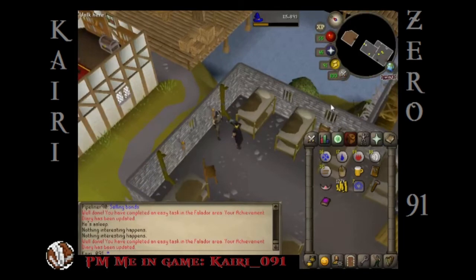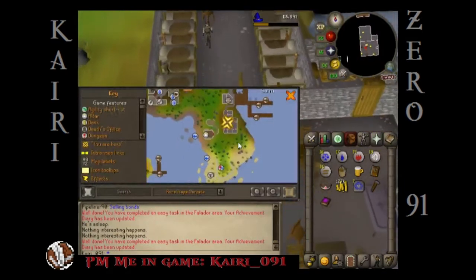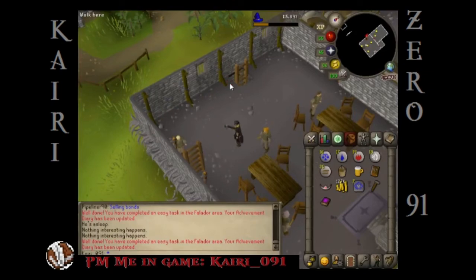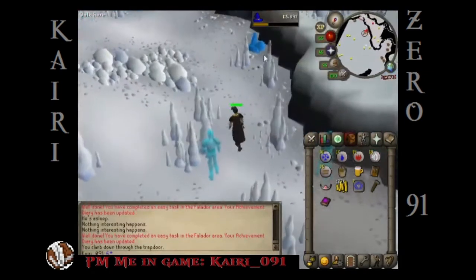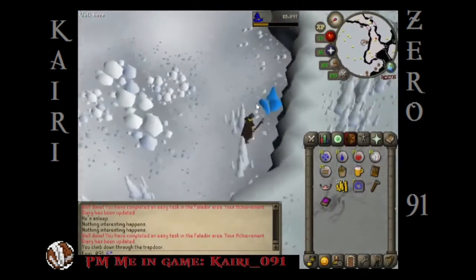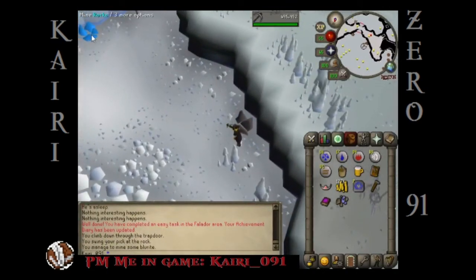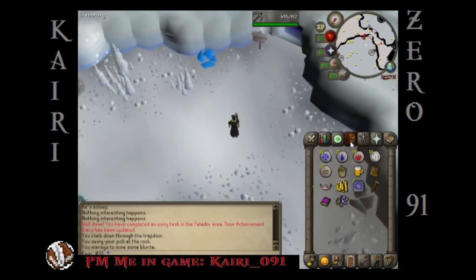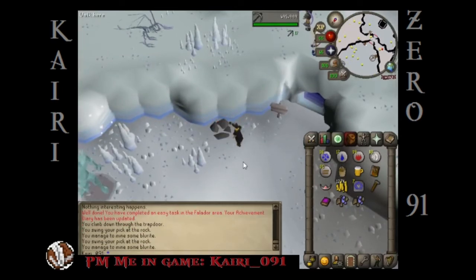Now we gotta go — I'm going to go downstairs and into this mine and mine some blurite ore. As usual we're going to get attacked down here because these guys don't know what's good for them. I'm going to mine a little bit of blurite — a few pieces so I can give one to Apocalypse if I'm allowed to. How much experience did I get from mining that? Probably not much — it's only like 17.